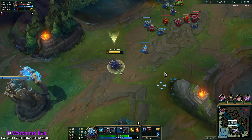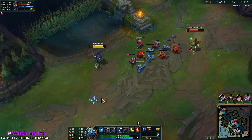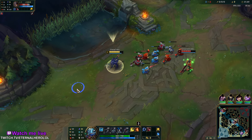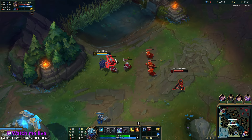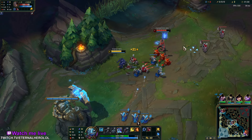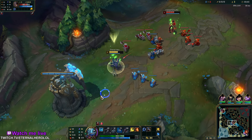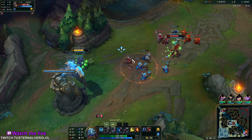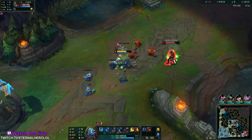Usually you want to time your E to avoid some ability from your enemy, while at the same time just waveclearing. And when you cast your E twice, you can close further distance, but the drawback is that you don't deal damage to subsequent targets.